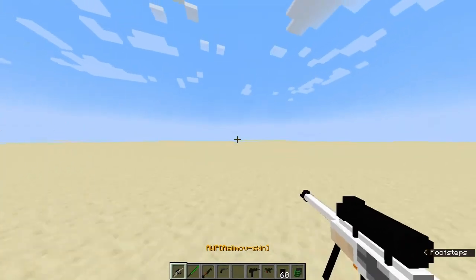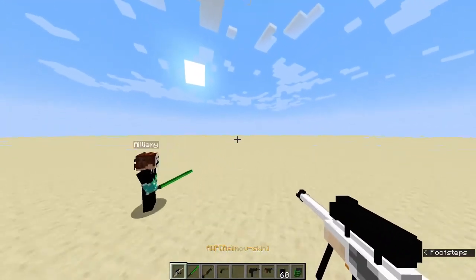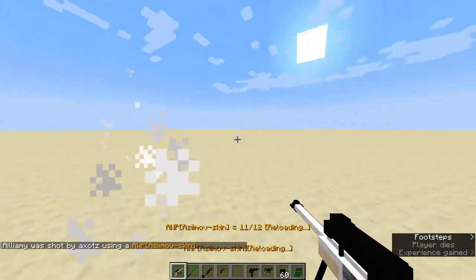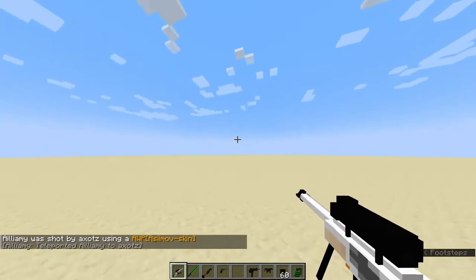The first gun we've got is the AWP. These guns are cool, really useful and really fun to use. If you click shift it can enable a scope, and it does a lot more damage to the head than it does to the body. Right click to reload, and when your magazine is empty you'll need some more magazines.